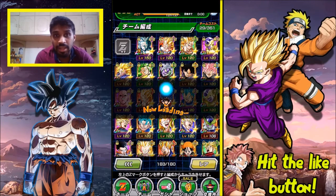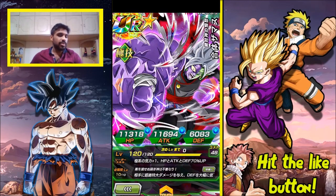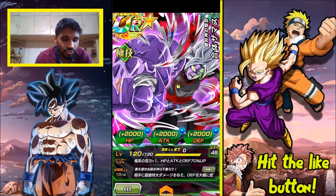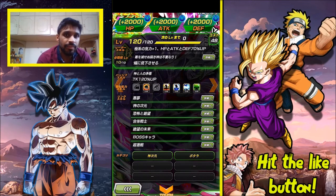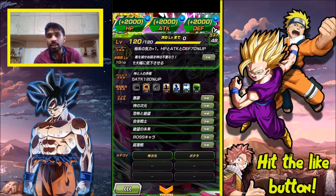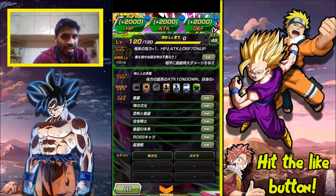My next character is Merged Zamasu, basically the fusion of Goku Black and Zamasu. This guy hits like a truck. His super attack causes immense damage and greatly lowers defense to the enemy. His passive gives himself a 120% attack increase, which is awesome — the only problem is he reduces his allies' attack by 10%.